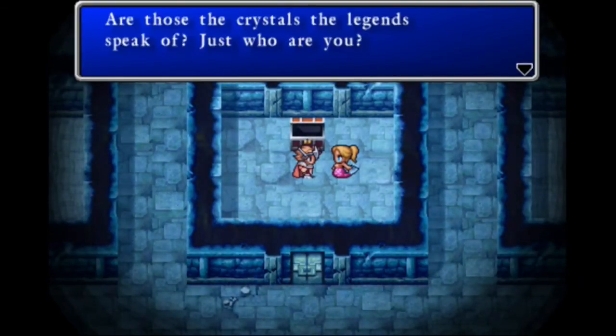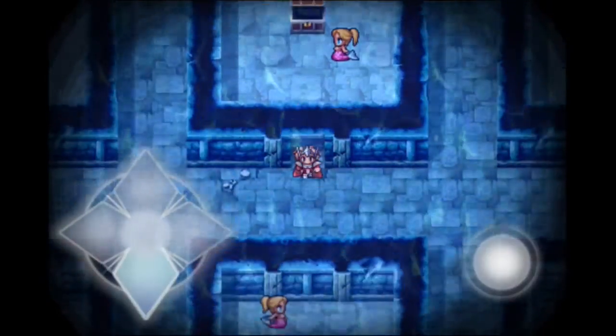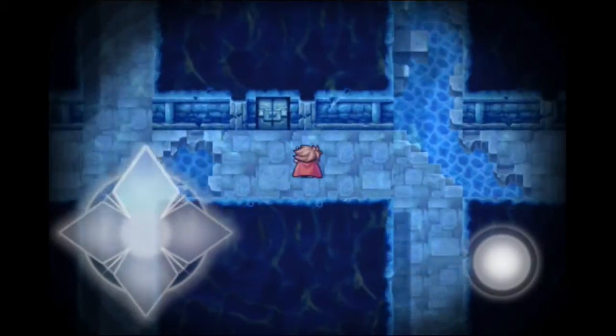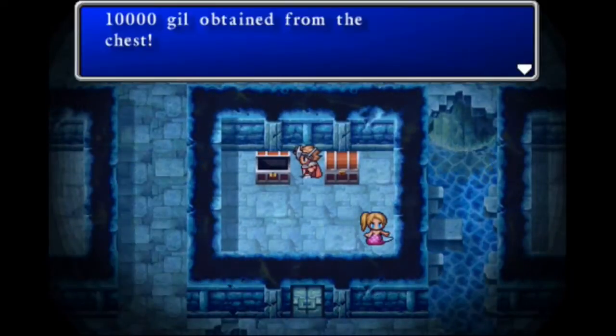4,150 gil. The mermaid says: 'Are those the crystals the legends speak of? Just who are you?' We respond: 'We are the four heroes of something.' Up here there's another mermaid and two more treasure chests.